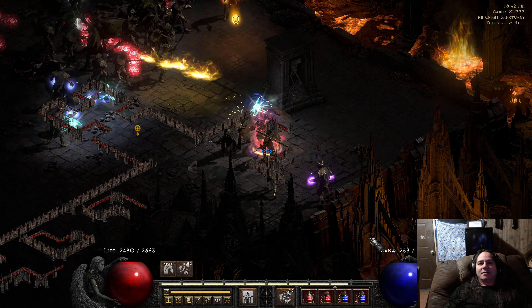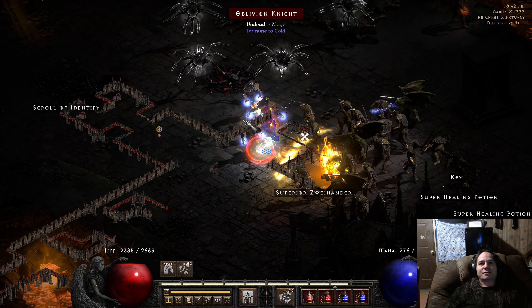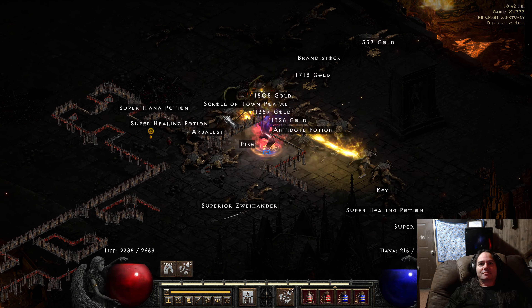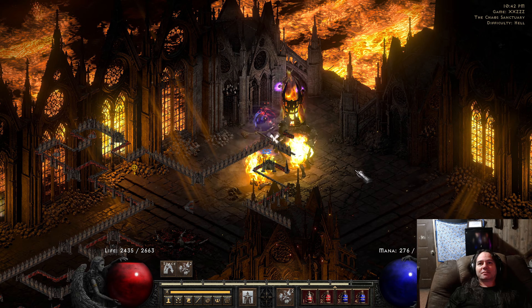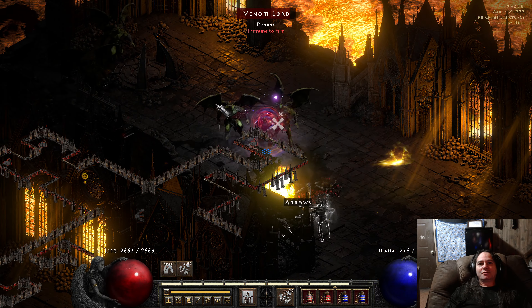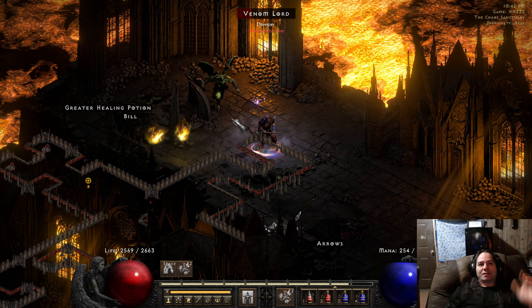Now let me tell you something about this part. See these guys standing around? I go for them first — they're the ones cursing you. You don't want to spend the whole time killing the melee monsters when you're getting cursed to death. There's one hiding back here waiting to curse me while I'm fighting the others. That's how I do it — go for the curse guys first, get them out of your hair.